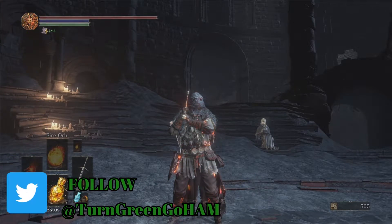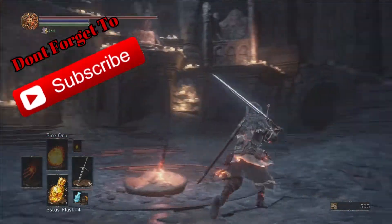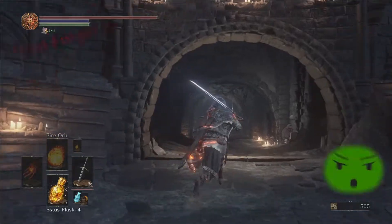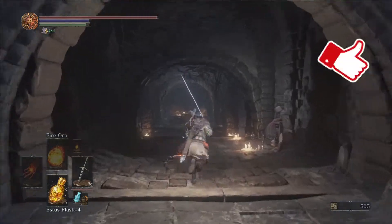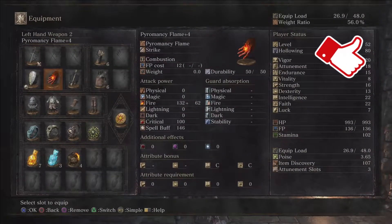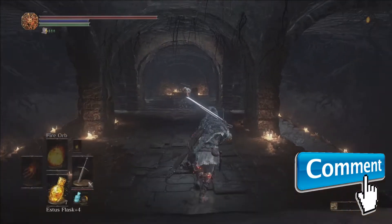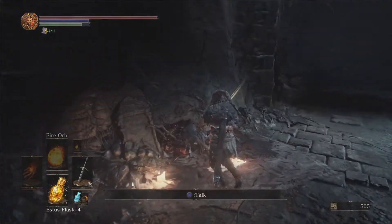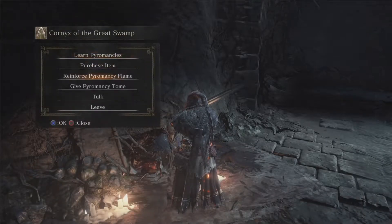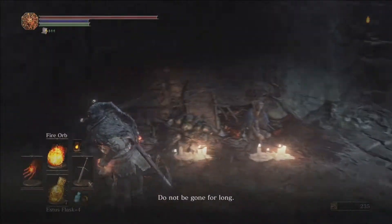What's up guys, Turn Green Go Ham here, welcome back to the Dark Souls 3 100% walkthrough. In the last episode we took down Highlord Walnir and spoke about several quest lines that are ready to be pushed forward. Before we do that, let's take a look — we've got our pyromancy flame at plus 4 and our claymore at plus 3, so regular Titanite shards aren't gonna do us any good anymore. We have enough, so we'll go ahead and push that to plus 5.